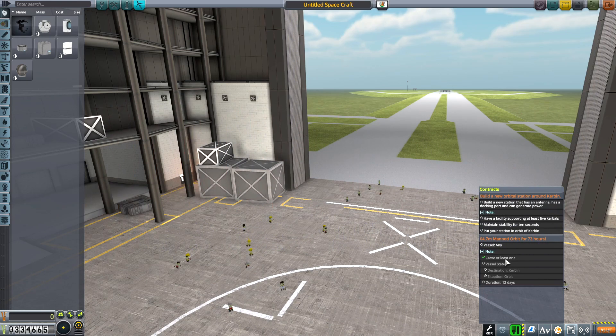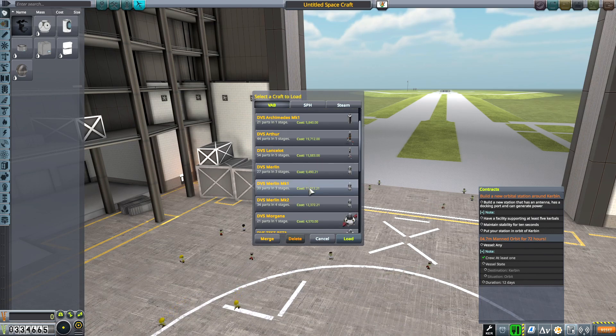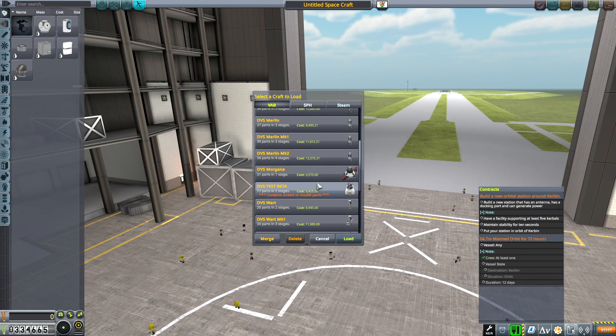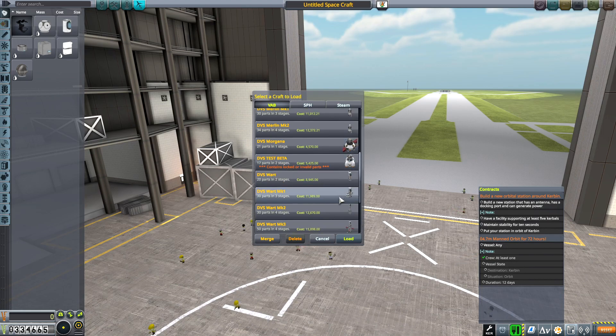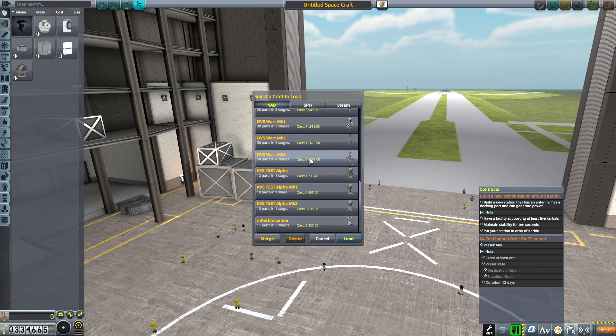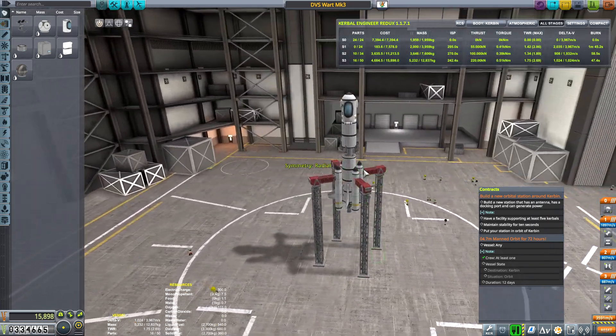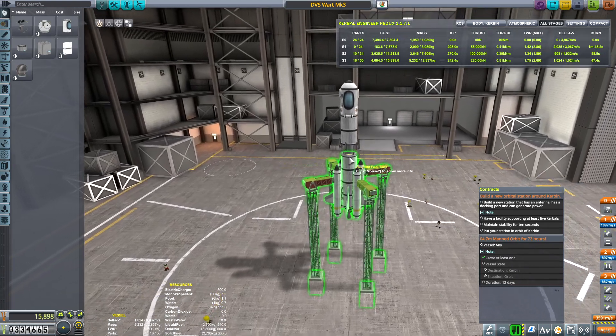We have to send a manned orbit for 72 hours, 12 days. So I'm thinking if we use one of our existing vessels here — not the Lancelot, that's our tourism. Merlin is unmanned, Morgana is test vessels. I think it was the Wart. Yes, the Wart. MK3. The Wart! Wart can get us up into orbit.